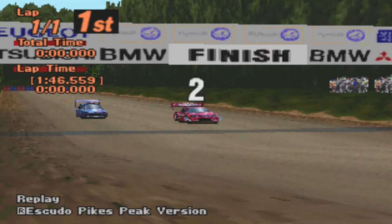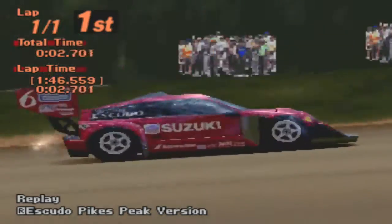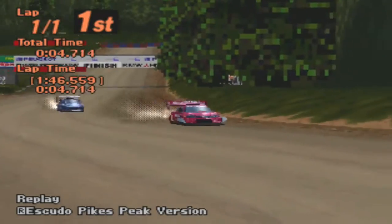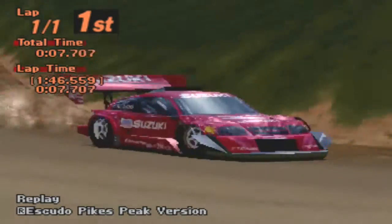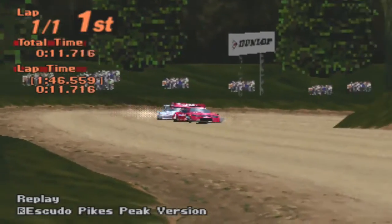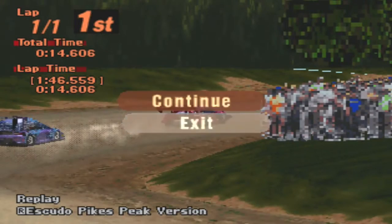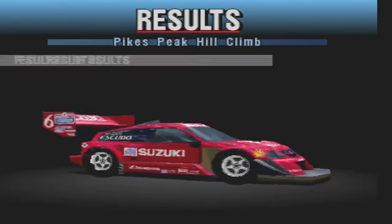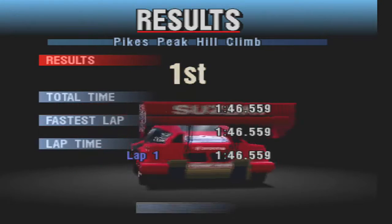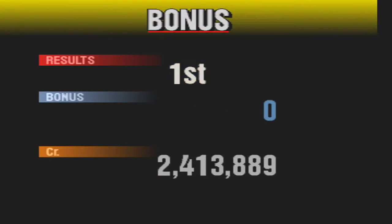Both of those main machines - the Escudo looks bigger but it's lighter than the Cultus. That's pretty nice. So we only have one more, and we won 25,000 for that - two and a half times more than the other ones.